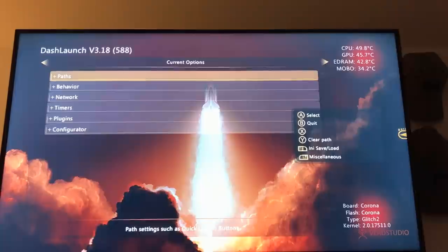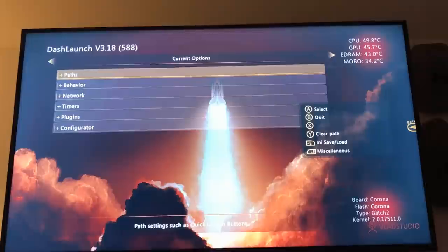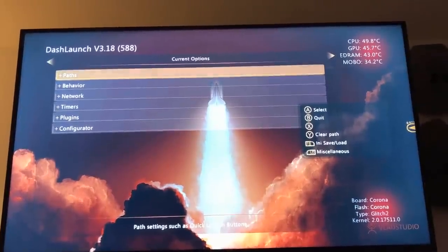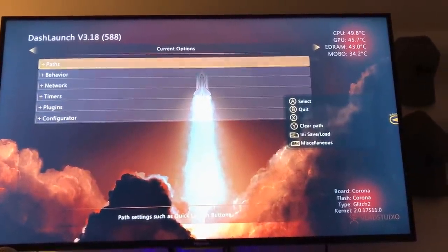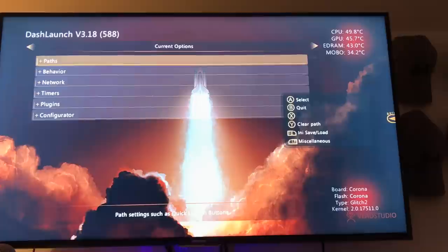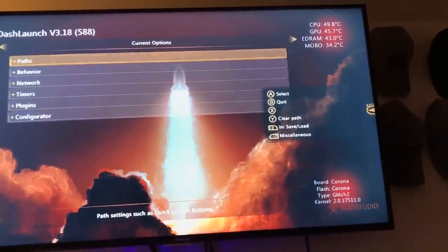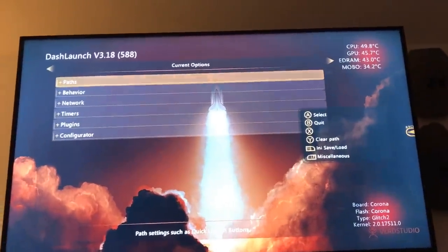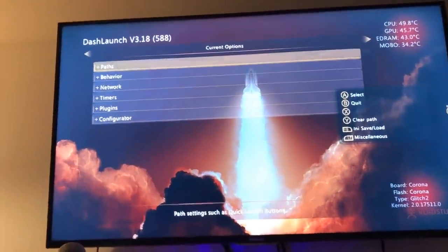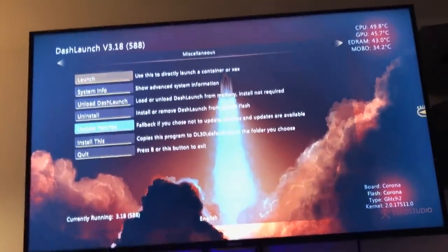Slim should usually stay around 55 C and under. At the bottom right, you have your motherboard, flash, RGH type — or glitch type, sorry. Yeah, that could say JTAG or glitch 2 or glitch 1. And then your dashboard version. If we click LB on the controller, it'll take us to this, and you can actually load different stuff from your hard drive.